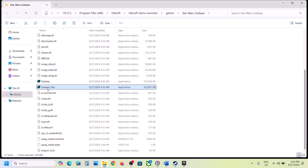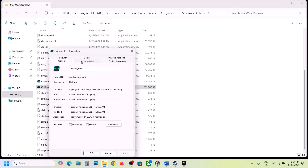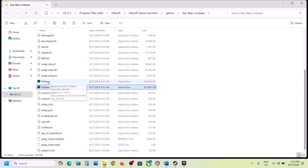Do the same thing with the second EXE file: right-click, select Properties, go to the Compatibility tab, put a check on 'Run this program as an administrator,' hit Apply, click OK, and launch the game. If that doesn't work, try Windows 8, hit Apply, click OK. Still not working — select Windows 7, hit Apply, click OK, and launch the game.